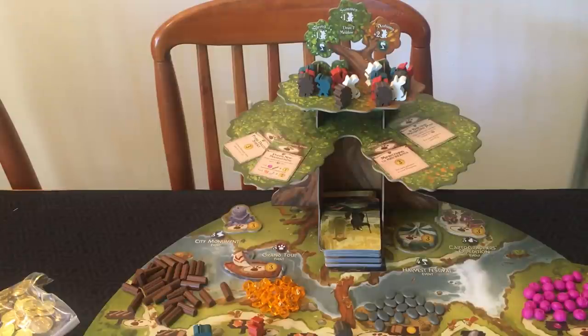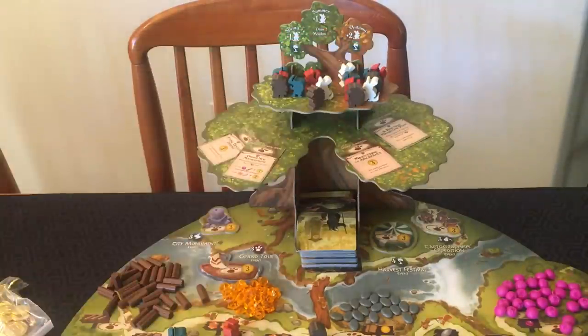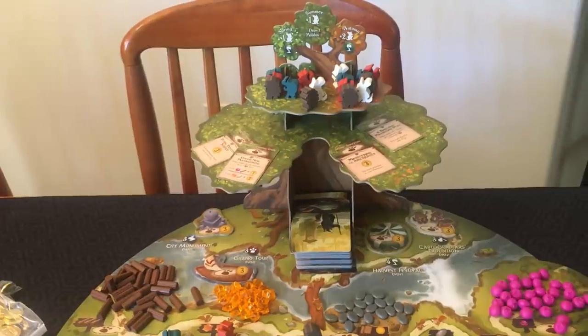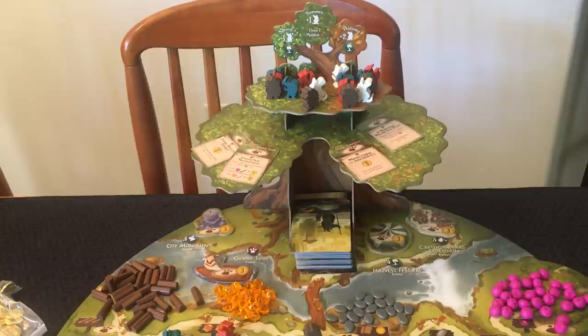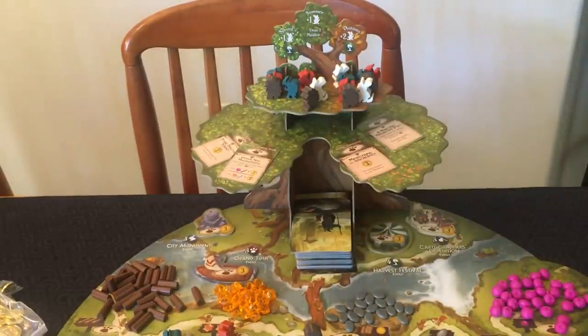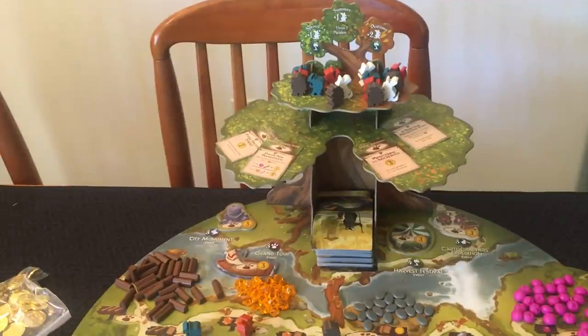Once you've reached the end of autumn and cannot or wish not to perform any more actions, you pass. If you pass, you cannot be given any cards or resources for the rest of the game. All unfinished players continue until everyone has passed. Then you add up all your points — counting points on cards in your city, any point tokens received during the game, purple prosperity card bonuses, journey points, and events. If there's a tie, whoever achieved the most events wins. If still tied, whoever has the most leftover resources wins.